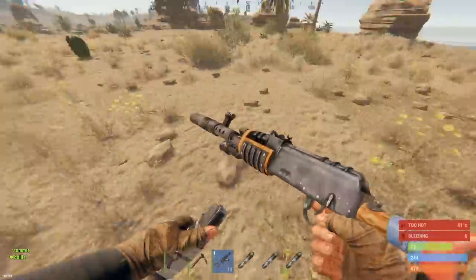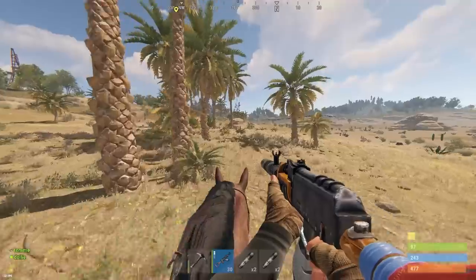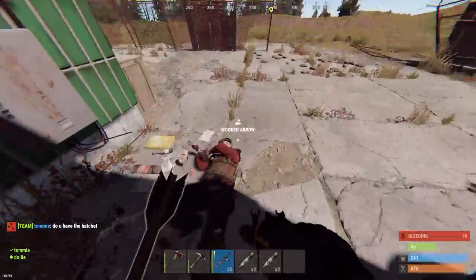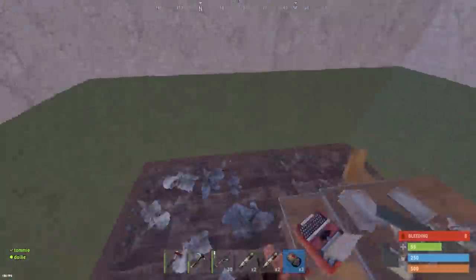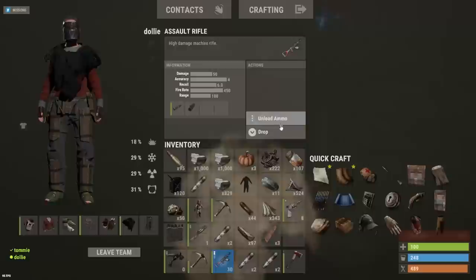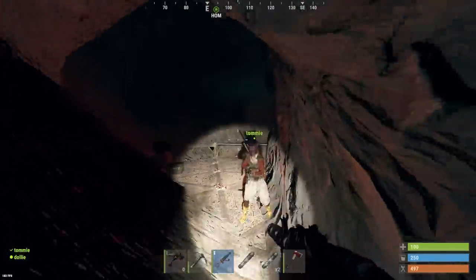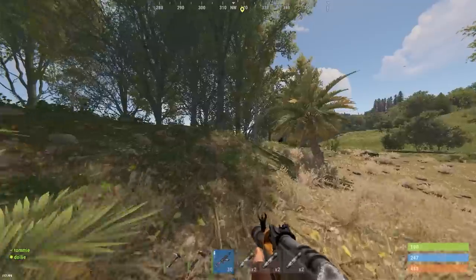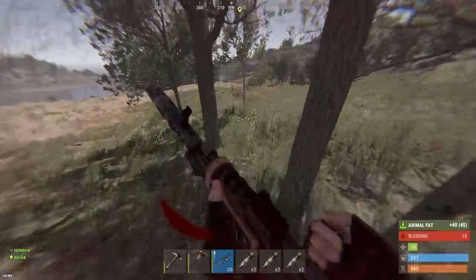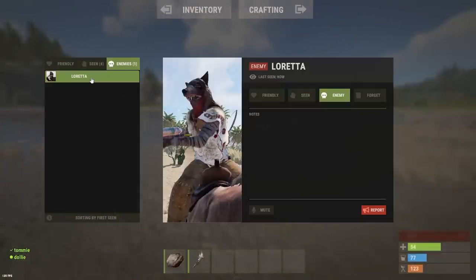Oh my god, I almost got deleted — not today. Got a sizable group going up here, probably four people. Killed him for a ton of comps, gonna go recycle. Just beast sniping people right now — poor guys, they're trying, they just don't have a chance. They have like a crossbow and think they can kill me, and then just nothing. Coming back Llama, I'm being a good base provider right now. I got DB'd, Llama! I got DB'd and lost the AK — we gotta eliminate these guys.